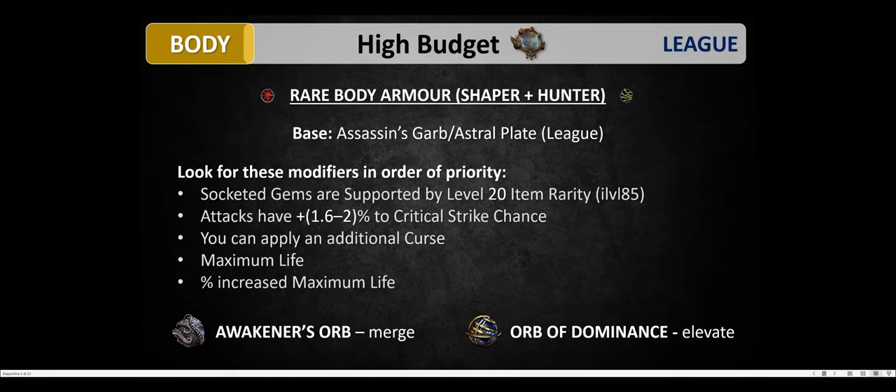For the end game you can use a rare body armor with double influence — Shaper plus Elder. The perfect base is Assassin's Garb for 3% movement speed or Astral Plate for 12% elemental resistances. You should look for two main modifiers: socketed gems are supported by level 20 Item Rarity, and attacks have plus 2% critical strike chance. Both are elevated modifiers crafted using the Orb of Dominance. You take two magic bases with these two elevated modifiers and merge them with Awakener's Orb. Once done, block the suffixes you've obtained and keep reforging caster with your harvest bench until you get 'can apply an additional curse' along with maximum life.